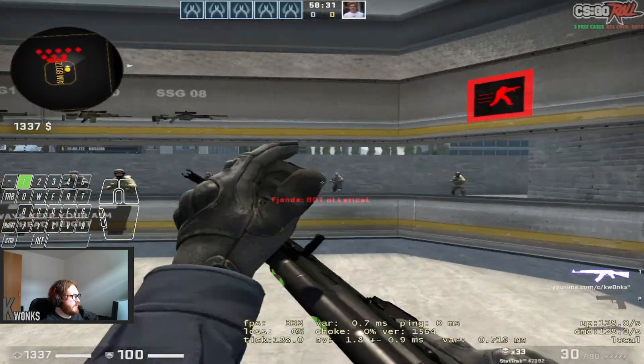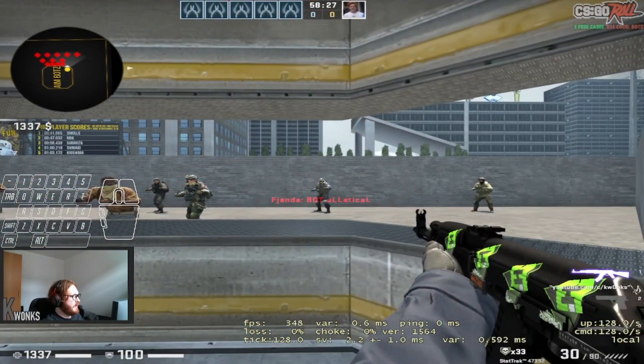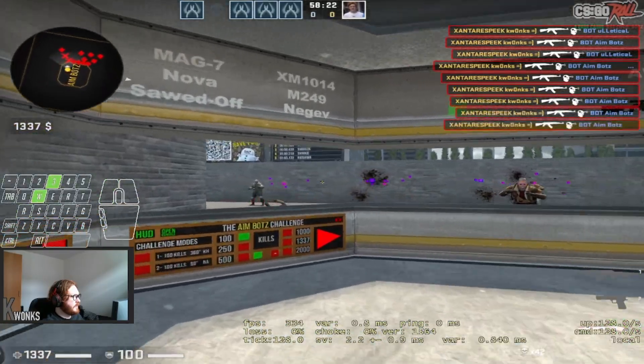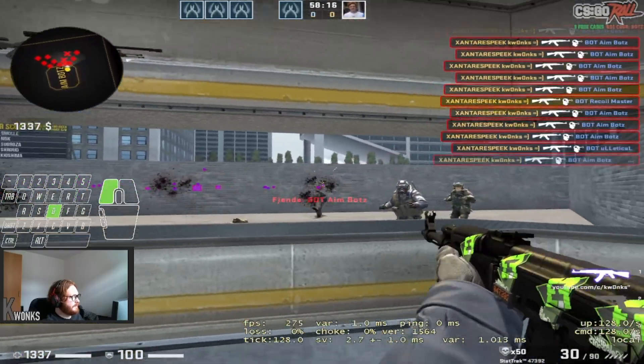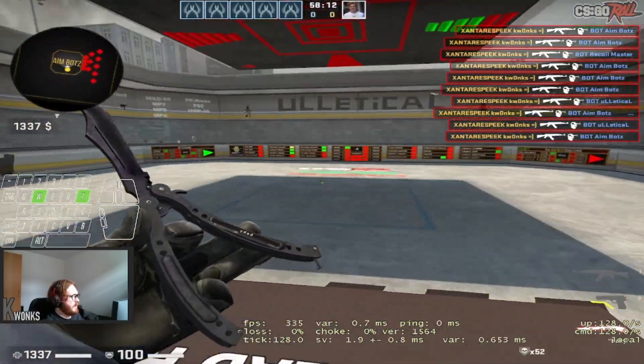One way to train this could be going into aim lab and start counter-strafing from right to left. Also do it from left to right to train it, and you can do that for a couple of times.